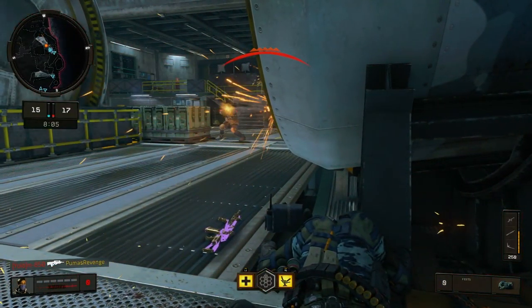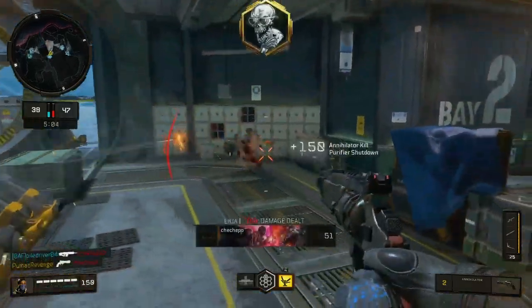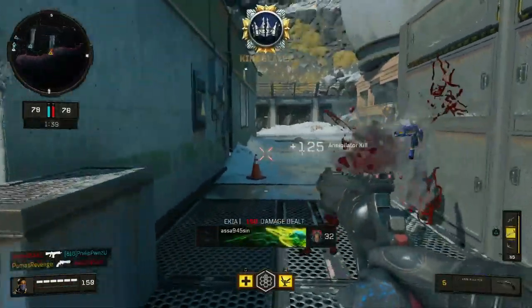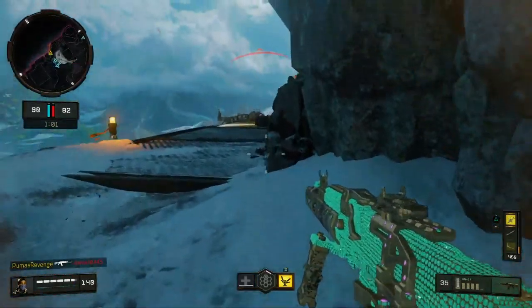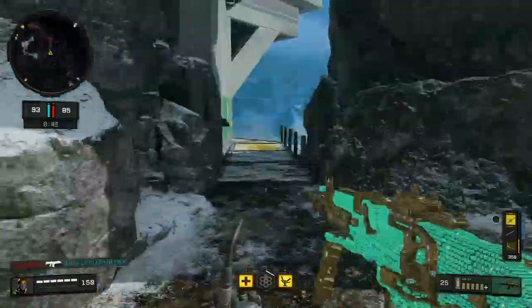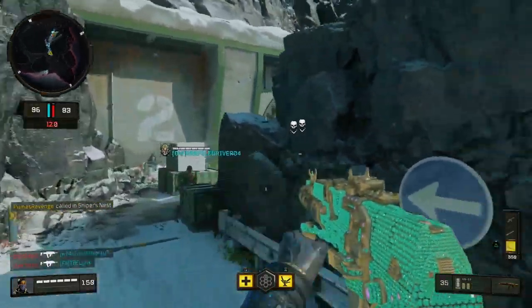Oh, there's a guy in the corner? That is not acceptable. I missed. You walked in front of me. I got another sniper's nest? Wait, it's not available. I was about to say, there's no way I doubled that. Wait, I think I did double that. No, that's not possible. That's not possible, right? I don't think that's possible. I did double that. It must have - I'm relentless? I don't think I've ever gotten that before. I got two sniper's nests in one life.